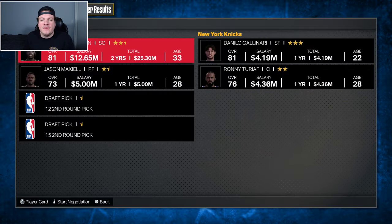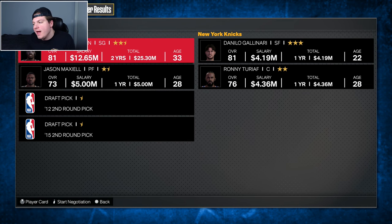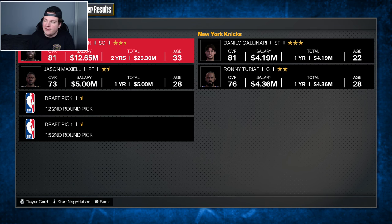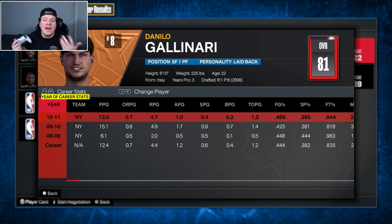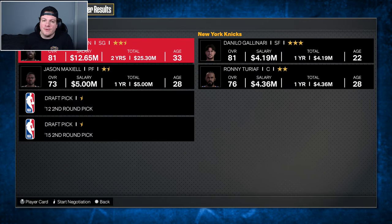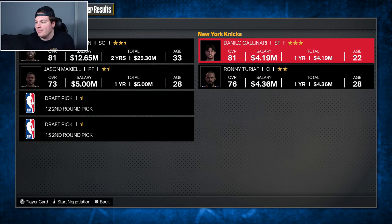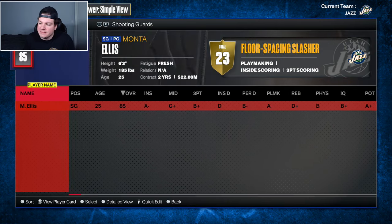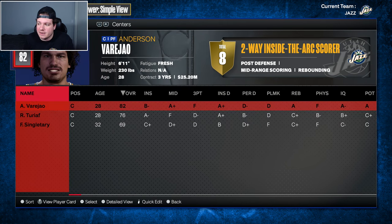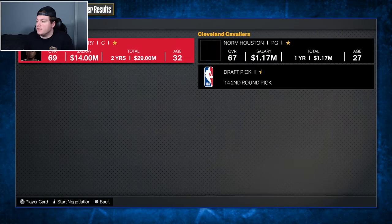We've found our next trade with the New York Knicks. Rip Hamilton, Jason Maxill, and two future seconds heading to New York for Danilo Gallinari and Ronnie Turioff. We're getting 11 years younger and about $8 million cheaper. Gallinari's numbers aren't quite on par with Rip Hamilton, but they are on par with Gordon Hayward. Rip Hamilton was a super nice piece, but he'll probably be about a 79 overall next year and it's only going to go down. Gallo's 22, same overall as Rip, and we get Turioff as backup center depth.